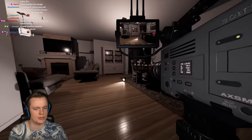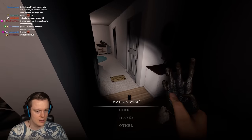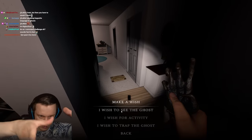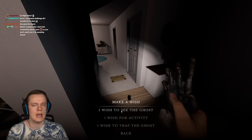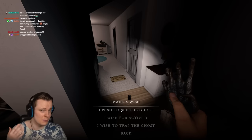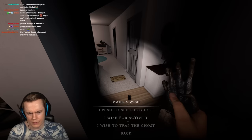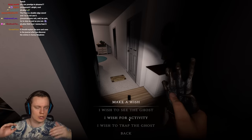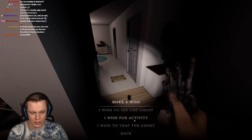The side effects of these wishes are really hard to discover on your own, so that's why I'm explaining them. 'I wish to see the ghost' makes the ghost appear wherever it is for a ghost photo, but you'll be blinded afterward, making it hard to loop during a hunt. 'I wish for activity' increases ghost activity for a minute but locks the door and breaks the breaker — that's a massive downside.